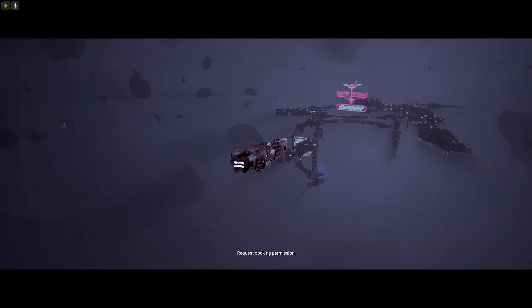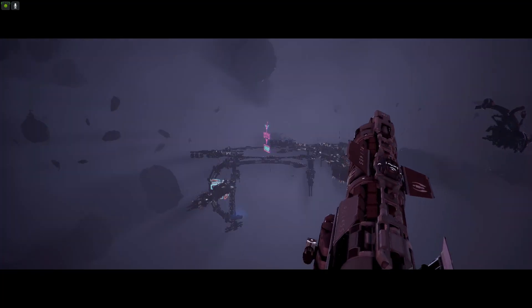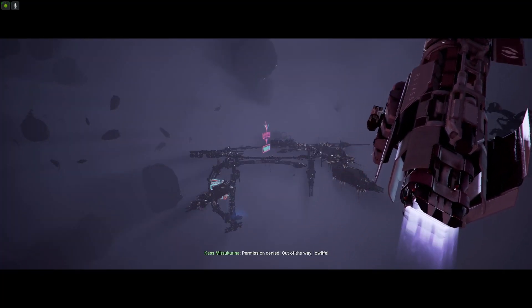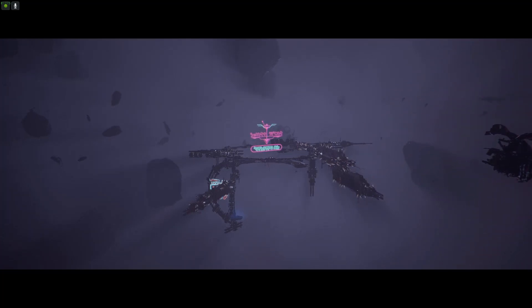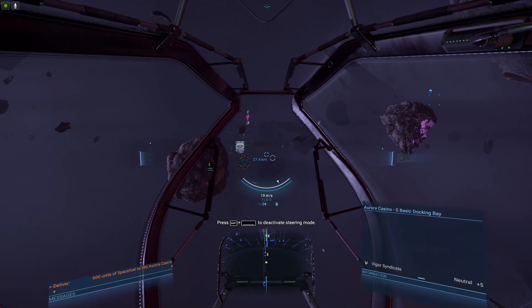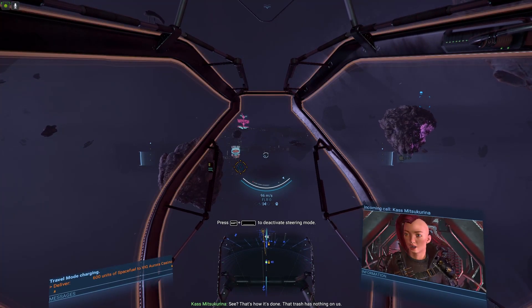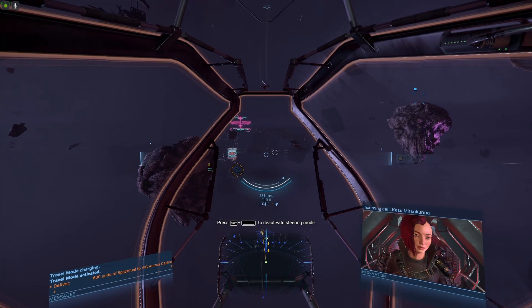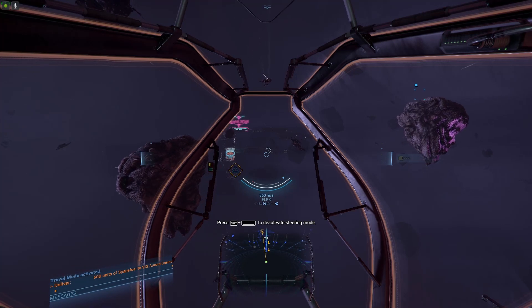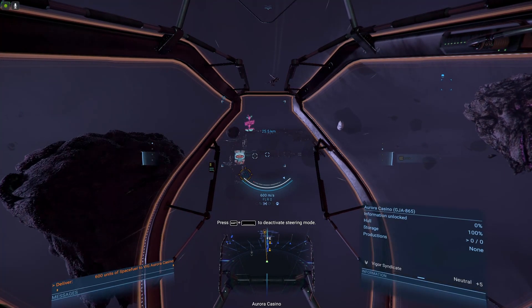Request docking permission. Docking permission granted. Permission denied — out of the way, low-life. See? That's how it's done. That trash has nothing on us. Now go and get those wares. You have priority docking permission. Right on. Now we are going to be landing here at the casino — Malora Casino.